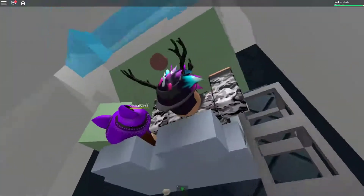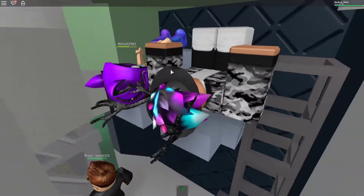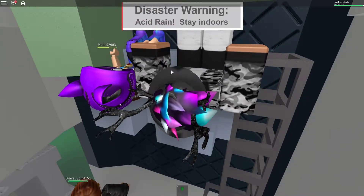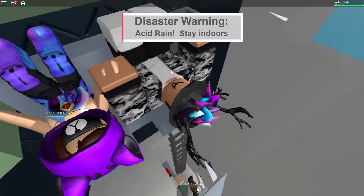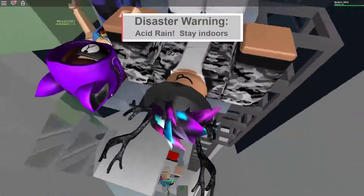And once it launches, you get the Rocket Escape egg in Natural Disaster Survival. Keep in mind, you have to be in the rocket when it launches for you to get the egg. You cannot just view the rocket launching — you have to be in the rocket when it launches, and then you'll get the Rocket Escape egg.